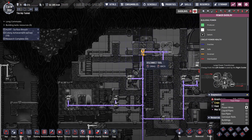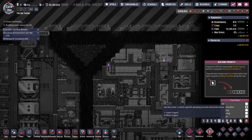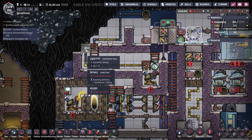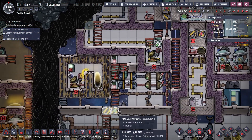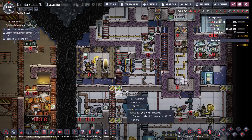Right now I want the power disconnected from it just so I can get everything started. Why can't I reach that? Probably because I need a ladder here.